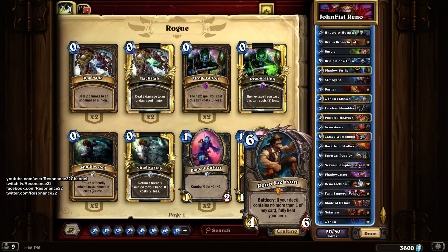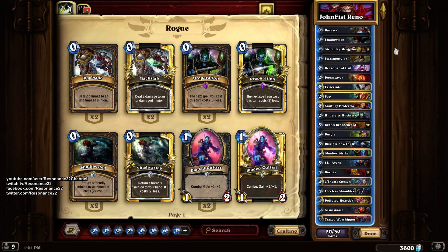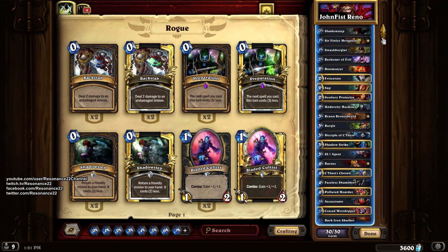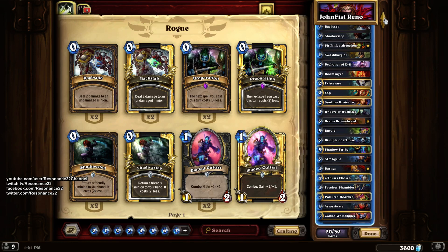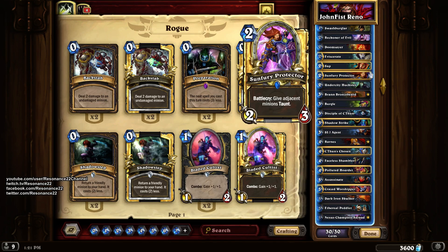We also have Nexus Champion Saraad to generate spells from other classes and Nefarian as well. It's also a Reno Jackson deck — the idea is that we have very strong late game with lots of combos and synergy, but we need to survive to get there. That's why this deck runs one copy of everything, because Reno Jackson heals us fully if we have only one copy of every card. My main concern is survivability and consistency.